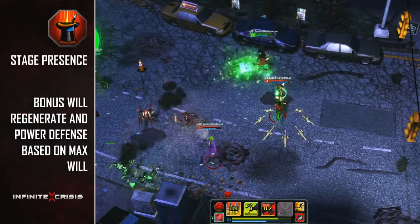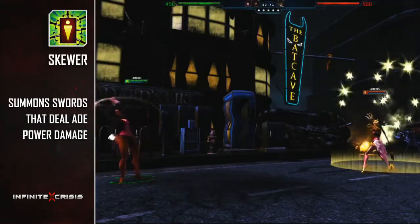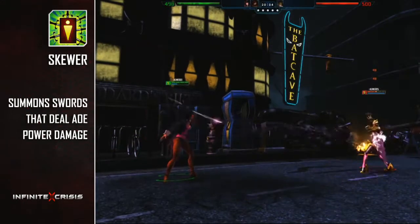Her passive is Stage Presence, granting you will regeneration and power armor based on her max will. Skewer summons swords that damage enemies in an area. If an enemy marked with Punish takes damage from Skewer, it will instantly detonate Punish.